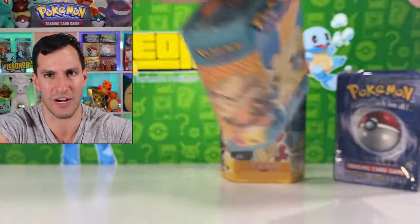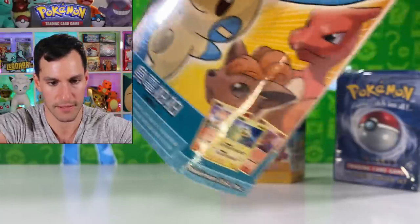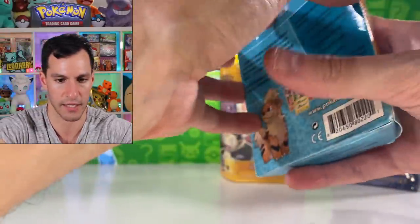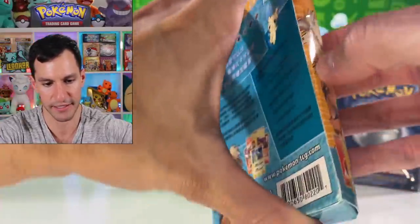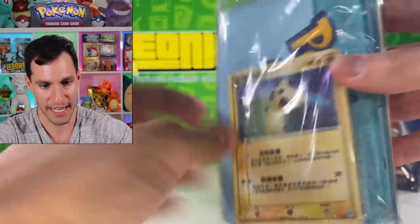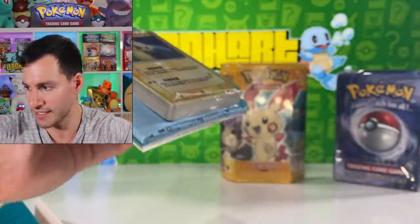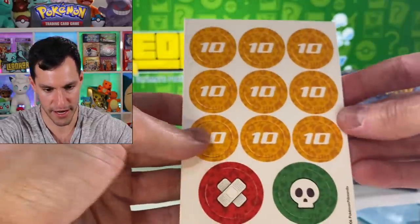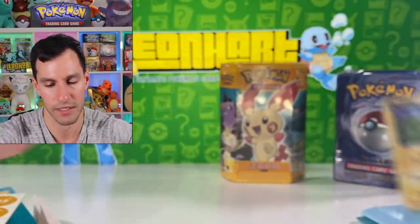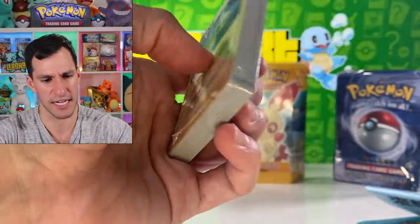Let's get into the Chinese EX Legend Maker theme decks — I almost don't want to open these, they're just really cool. There's a holographic! Oh, there's a Charmeleon — he looks really mighty! This opens up this way. Arcanine and Charmander inside — that'd be cool if there was a Charmander holo. Looks like Minun and Plusle holographics — I'll take that! I've never opened this set before; it's the equivalent to the English EX Legend Maker.